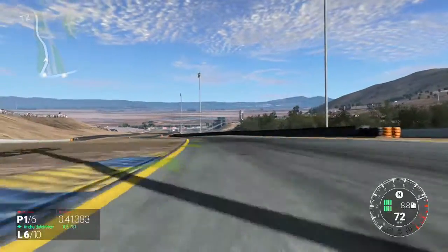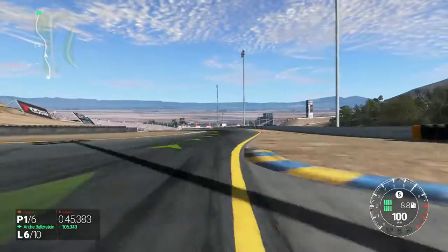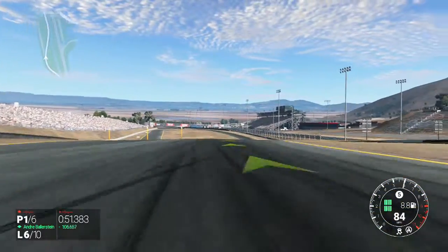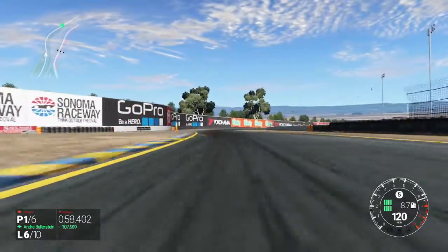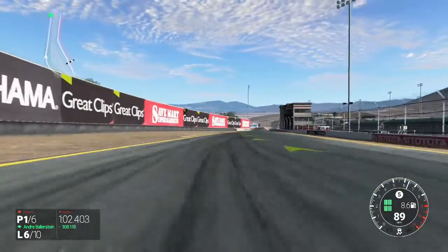All we've got to do now is pit and make sure we come out in first. As you can see in the bottom left corner, we are one minute and six seconds ahead of the guy in second place, which is quite embarrassing for him but good for us. We're going to pull into the pits in just a second.